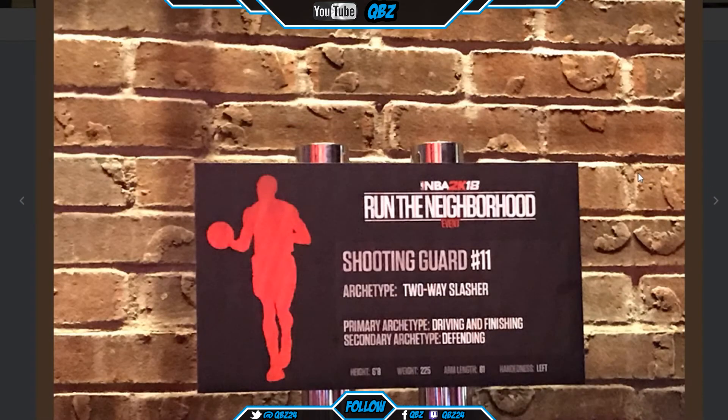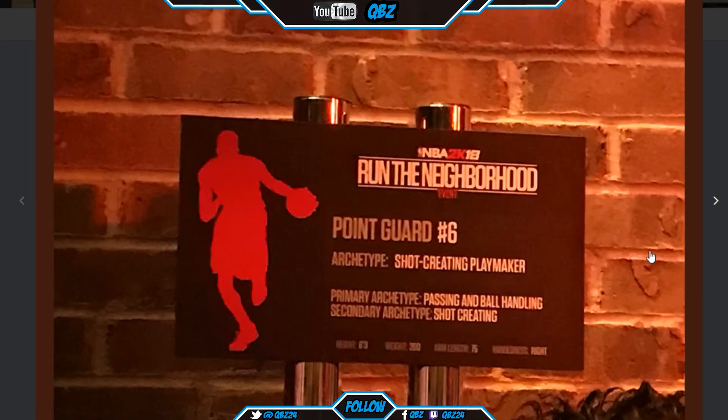Shooting guard — two-way slasher. Primary is driving and finishing, secondary is defending. That's gonna be real nice. Then a point guard — shot creating playmaker. Primary is passing and ball handling, secondary is shot creating. That's lethal too.